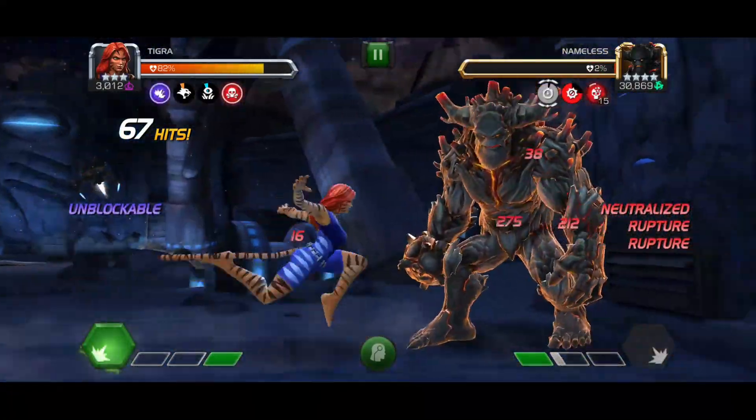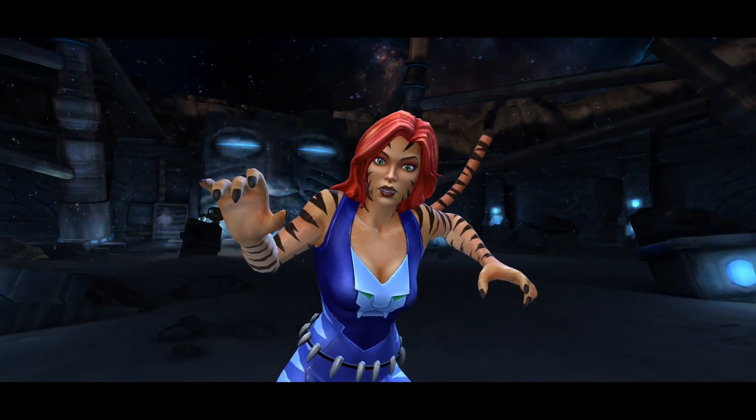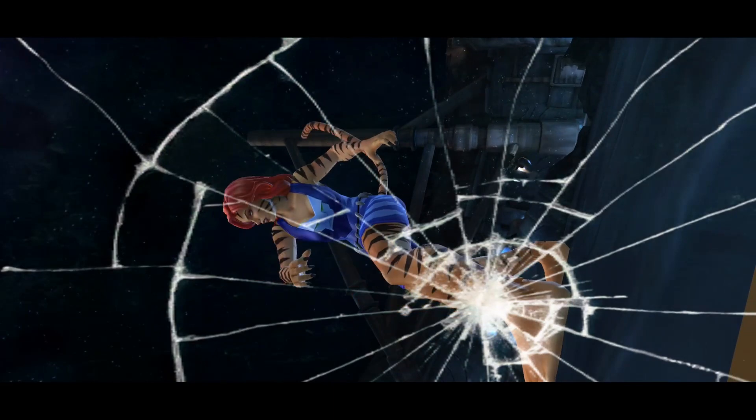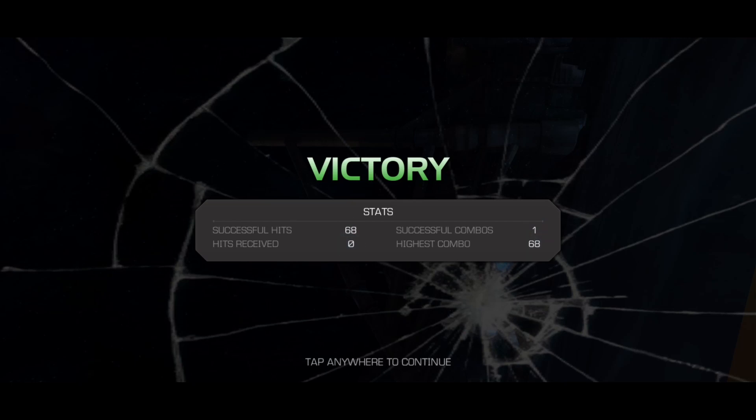Tigra is really good for this fight, but you do need to keep in mind that the gold division is going to have the encroaching stun. She can do the fight but it's much more tricky to pull off. Well, that's it for this video. If you liked it, make sure to give it a thumbs up and subscribe, and I'll see you guys later.